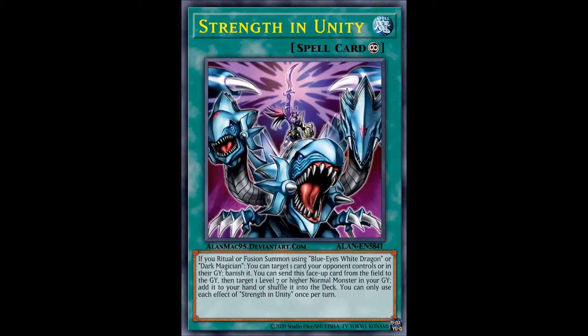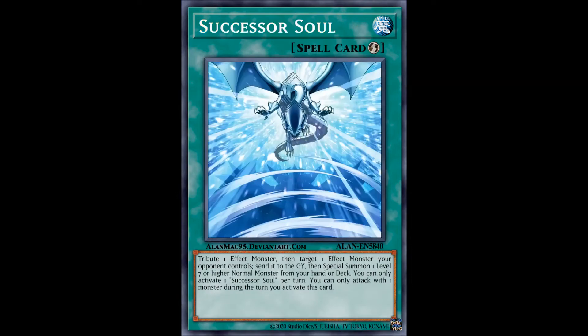Run it only if you really think you can pull it off, and only in Black Luster Soldier builds which are still not built on Ritual Summoning. This is what I would call the worst card of the bunch, closely followed by the next card, Successor Soul, which I'm not sure what was supposed to happen here, but it certainly can't help Blue Eyes. This was designed to support the Neo-Spacian bunch of cards from the Elemental Hero archetype, not Blue Eyes or Dark Magician.